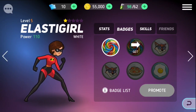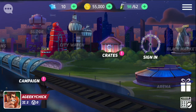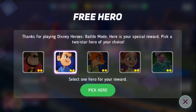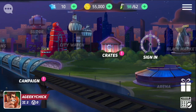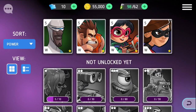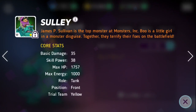So let's go ahead and collect our other hero. The different heroes there are: we have Mr. Incredible, we have Felix, we have Nick Fox, looks like Jesse, and Sully. If you go to your heroes, you can click on them and see what it is that they do.